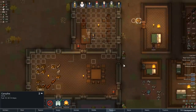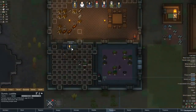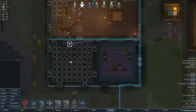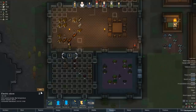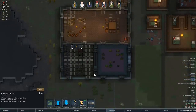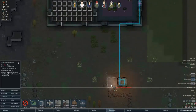Let's deconstruct the stove. I need to get this power done. Why is this not working? Do we not have enough power? I don't have enough power. I'll build another one.